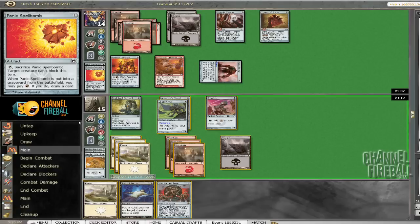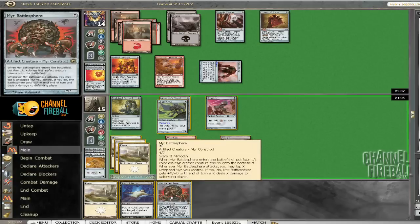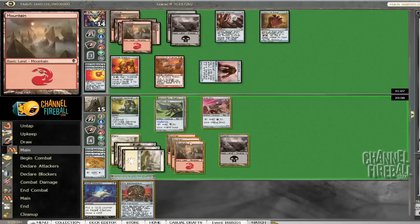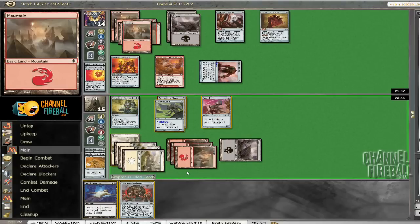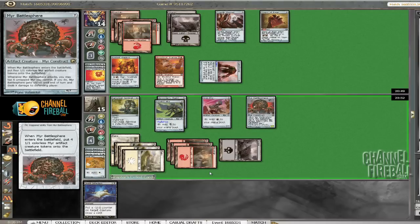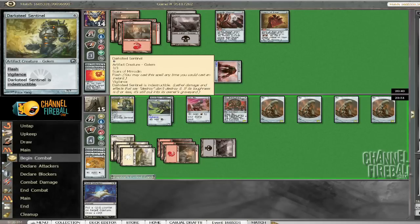That was a good card to draw — I think we can all agree on that. Awkwardly, we are going to get punished for not having that mana, which is a little ironic. Go ahead and play the land. I should have attacked with the Sentinel first to see if he would have tapped it down, but that will still be better late than never, so it will still get in there.